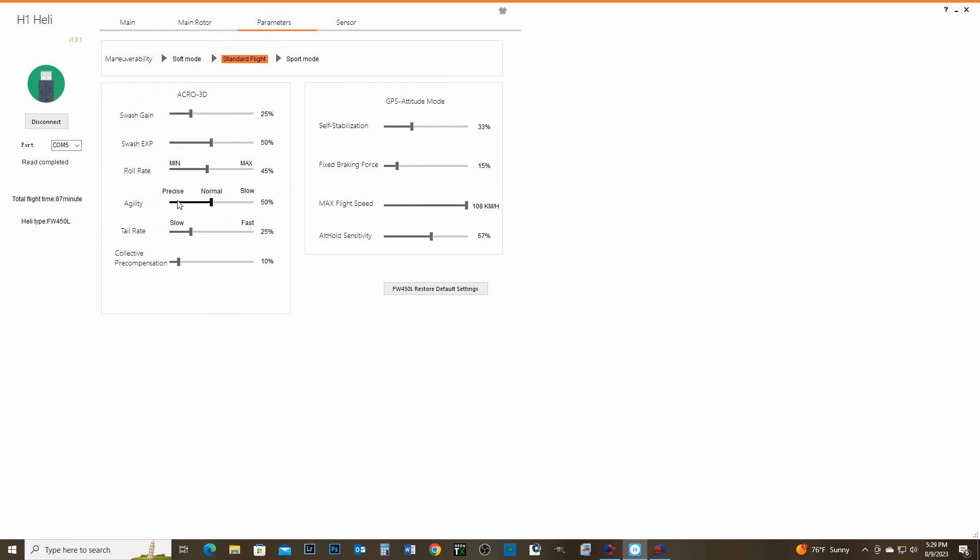Parameters — I'm still looking for that. You can restore this. So I just restored it, but what it did is it went into sport mode and changed everything into sport mode. If you're a newbie or you don't know much about flying helicopters but you do planes, I would say start in the soft mode. Start in the soft mode and start there. You can always move this stuff slowly.